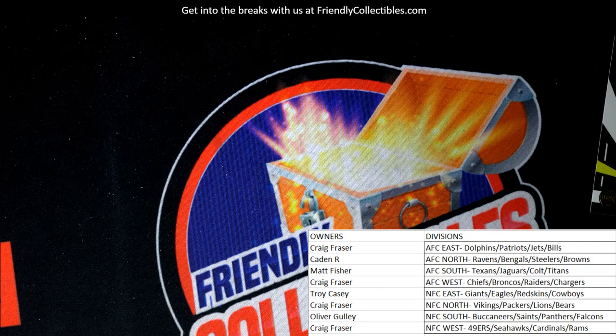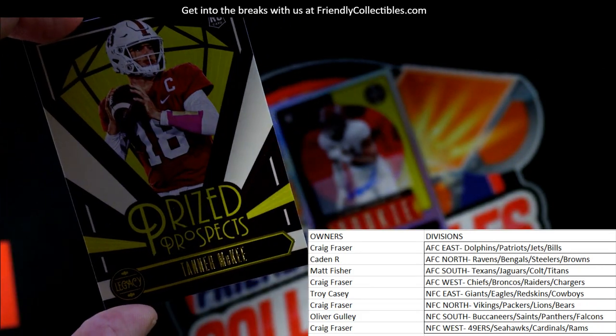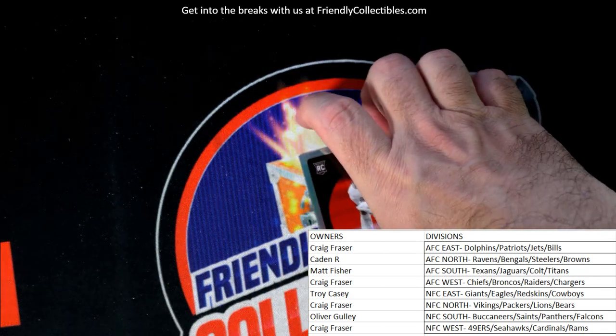That's what I told you - we gotta look up some of these guys. Two more to look up, then we'll random off that points card. Tanner McKee - Philadelphia Eagles, NFC East, Troy C, coming out to Troy. Then the autograph - Will Anderson Jr. He's going to go to the Texans, AFC South, going to Matt Fisher. Congrats! Nice little autograph coming your way - putting him in a top loader.